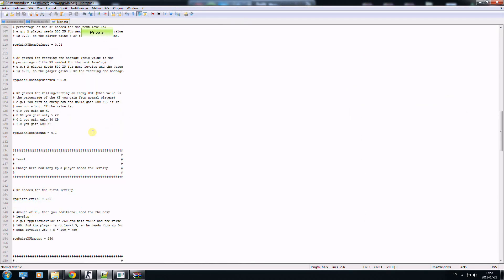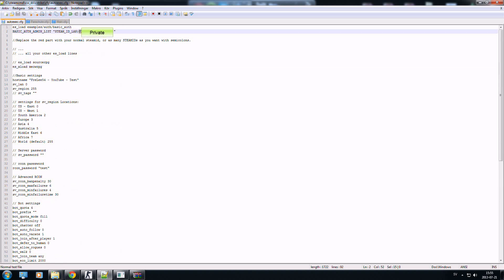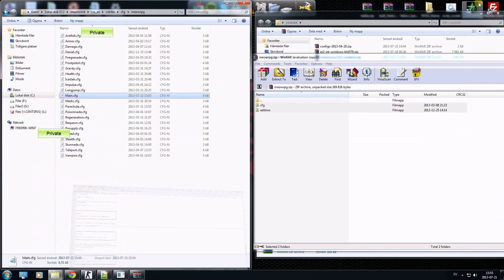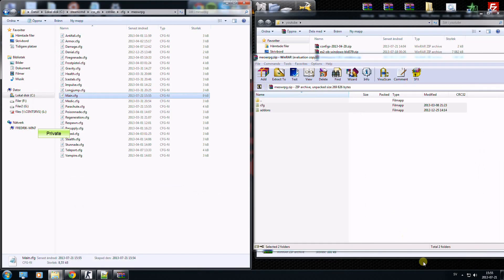Then go to the main config and scroll down to the admin sections. Copy your own Steam ID into the main config. Save that and now we should be able to just restart the server.